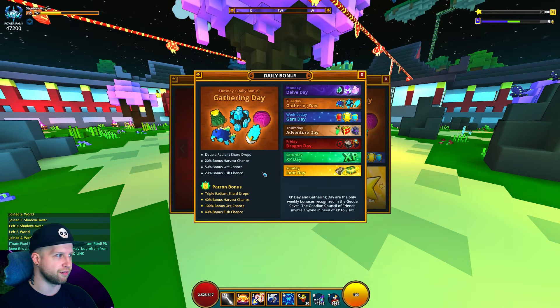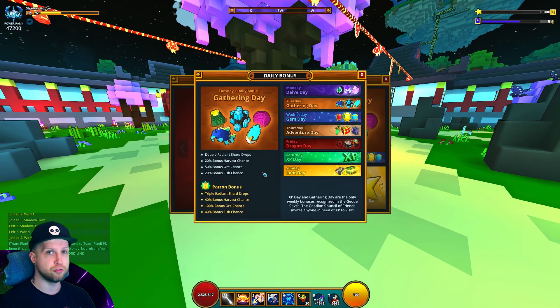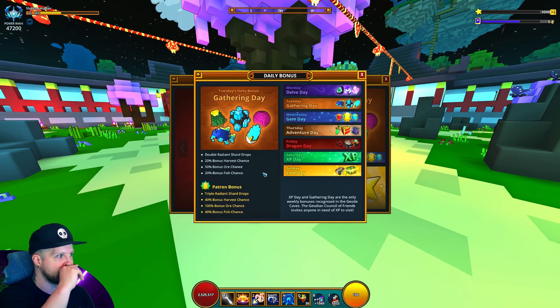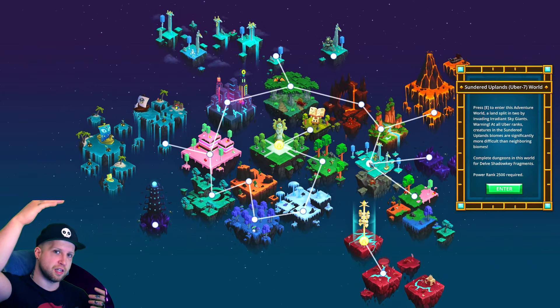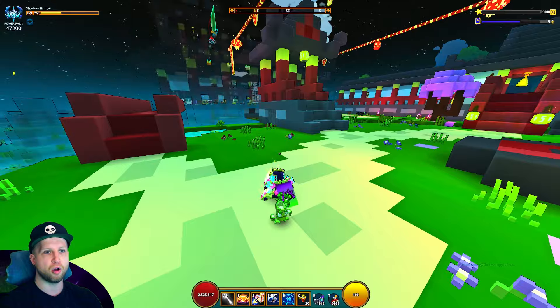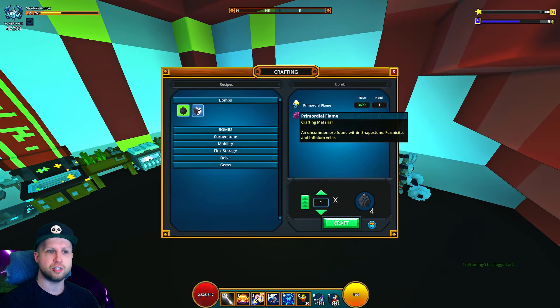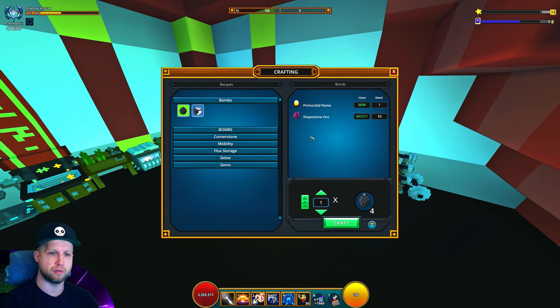Moving on to Gathering Day — this is going to be the biggest part of the video because so many different things are affected by it, namely ores, plants, and fish. In the Sundered Uplands biome there's a surface level and an under level, each having various plants you can grind and sell on the player market. Bombs for adventuring are also quite valuable. You can grind the resources raw since they count as ore on Gathering Day, craft them into bombs, and sell the bombs — or buy the resources outright, craft them into bombs, and usually turn a profit.